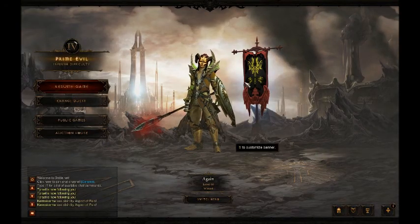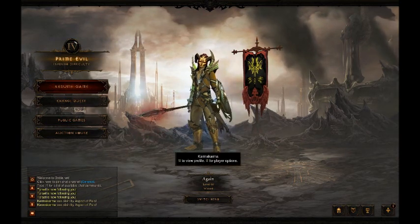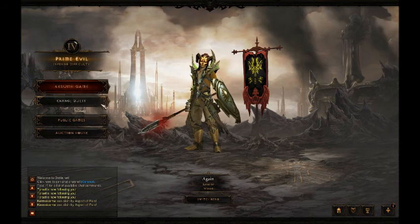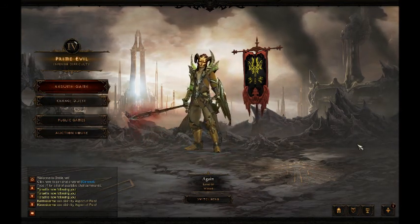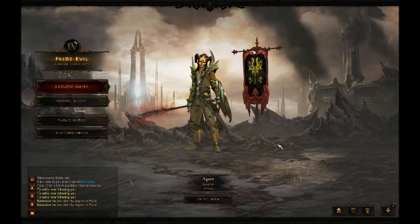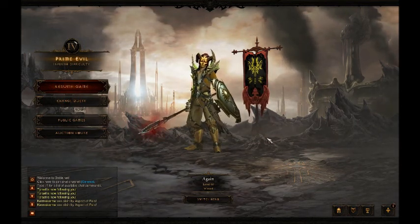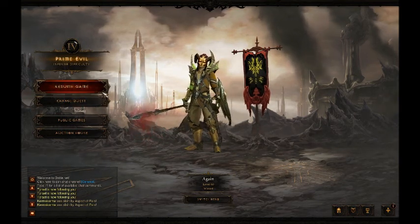Welcome back guys. Today I'll be showing you this pretty neat Act 4 mini boss farming route. It takes around 4-5 minutes to do and you should be prepared to die a bit. You need at least 20k damage, but otherwise it's pretty good.